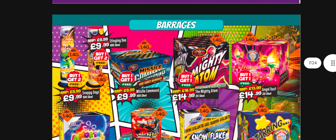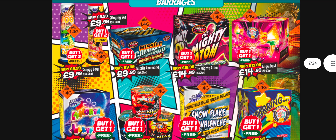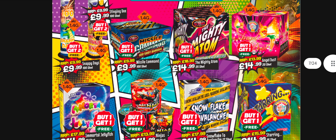There's always value at the small end of the market. Buy one get one free for Angel Dust - it's 7.50 a cake or thereabouts, so I'd say there's still some value there. The Mighty Atom - yeah, I'd stick with Angel Dust personally. I think it's a great cake, good for starting off displays with, and you can fire them in multiples for more effects - a nice shower of sparks.